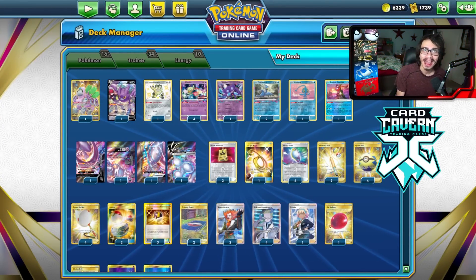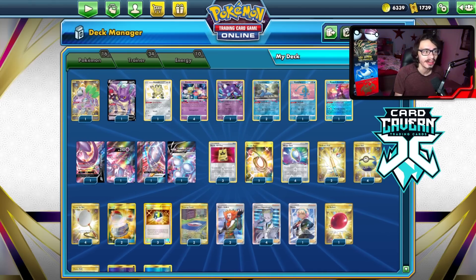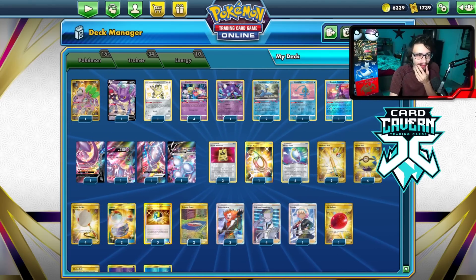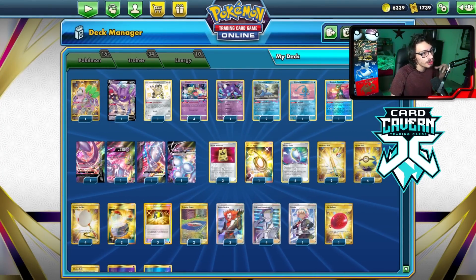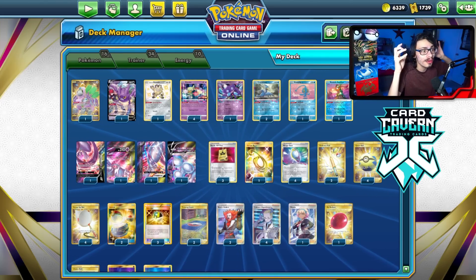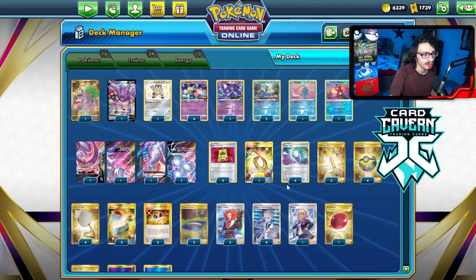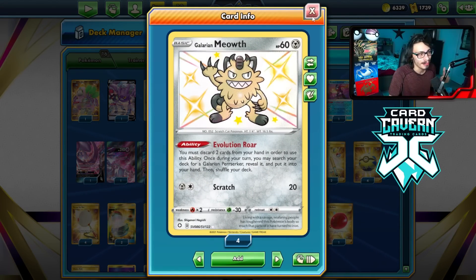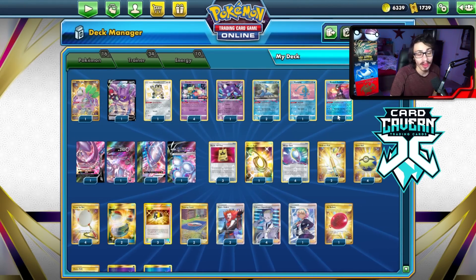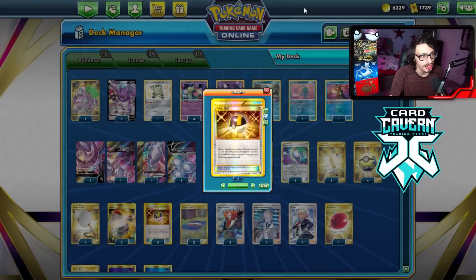Now you're probably like, Mewtwo V-Union in the Lost Zone, how does that work exactly? Well, the logic behind the deck is the Lost Zone engine gets you a lot of cards in a turn. A lot of the time, the Lost Zone engine mills through your deck very, very fast. So the idea is, using Comfy and Colress gets you V-Union pieces into your hand really easily, and you can easily discard them with Quick Ball, Ultra Ball, and of course Galarian Meowth. Sometimes being able to spam Lost Zone lets you find Ultra Balls really quickly to use to discard and find Mewtwo pieces, as Ultra Ball does find Mewtwo.